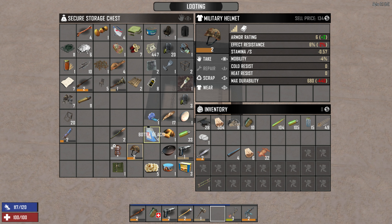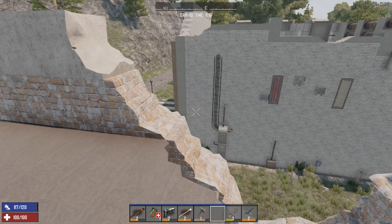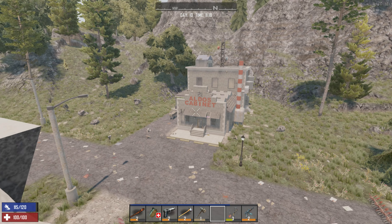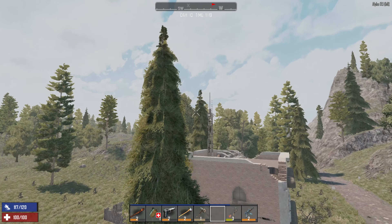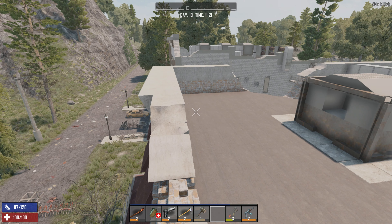We probably want the bottle of acid because it will help us get a bicycle, which I guess we should probably do sort of really quick. Maybe we can crank out a forge today. Yeah, and we will probably have to come back to this place and grab the two table saws out of here and bring those to our other base.